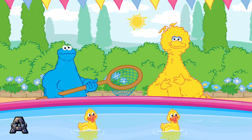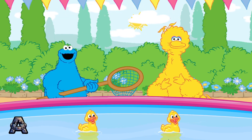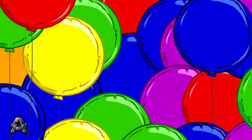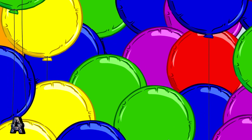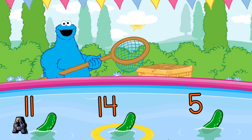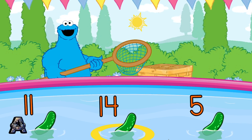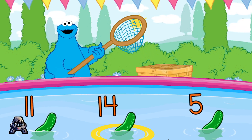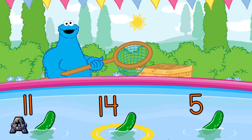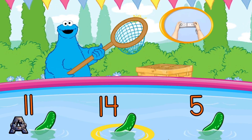Oh, look at this cute little pond! What's this net for? I think you use the net to scoop things up! Oh boy, oh boy! Me see lots of things to scoop! Me going to scoop up things with numbers on them to win! Look! Cucumbers! Scoop up something that has the number 14 on it! You can do it! Wait till it's in the yellow circle, then scoop! To scoop something up, pretend to scoop with your Wii Remote!